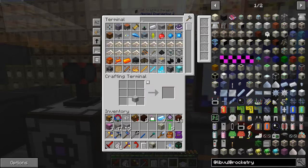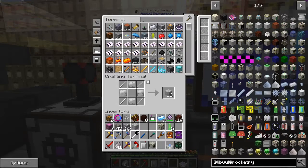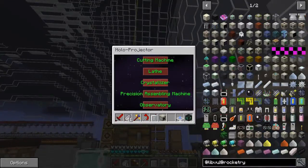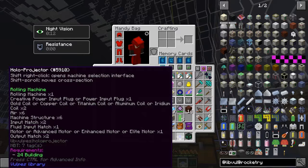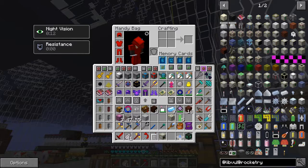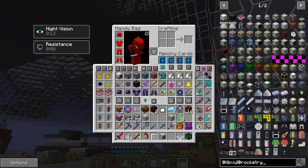Machine structures — I probably need to make some more of these. How many do we need for the construction? One plug, coils times two — what does 'air times six' mean? Machine structures six. Air — yes, it means nothing I guess, just air. That's a strange one to have. I'm not going to get time to complete this today. What's new in this one — six machine structures, a motor, and a fluid input hatch.